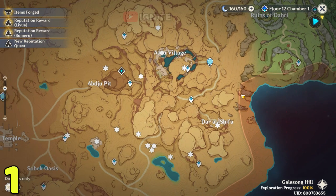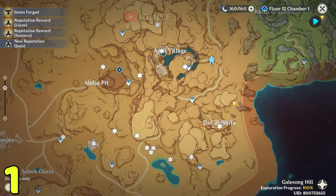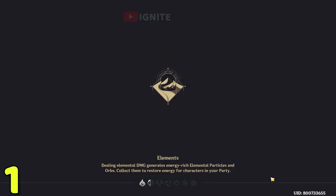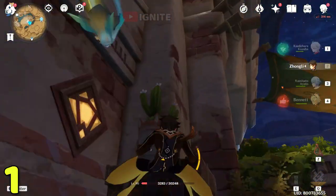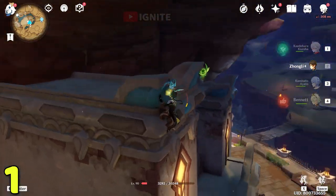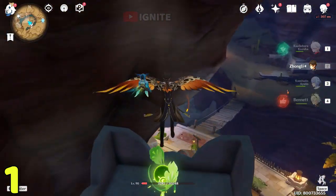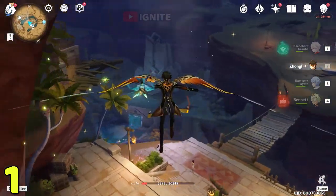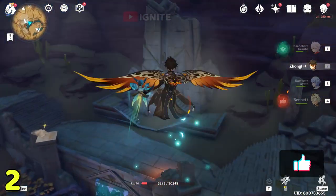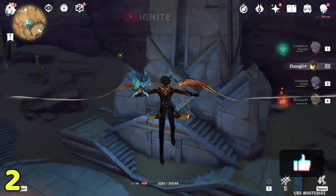For the first one you have to come to Io Village. After coming to Io Village you have to climb this house. At the top you will find the dendro clusters. Take the dendro clusters and glide down — here you will see the raven. Just outside the raven you will find the second dendro cluster.